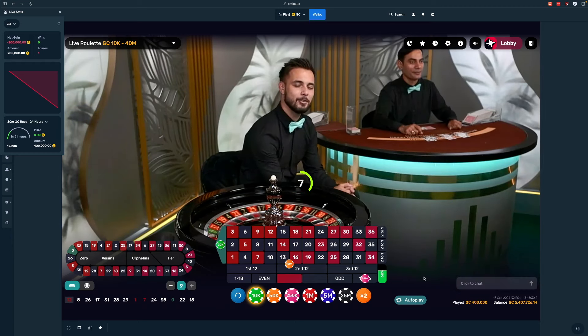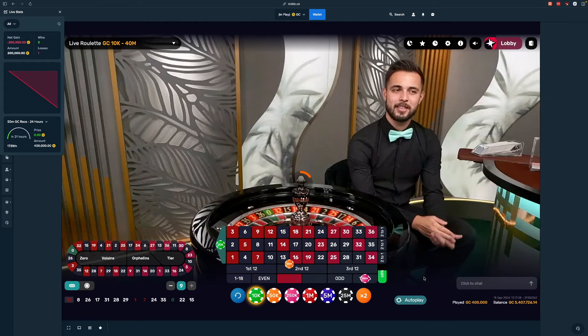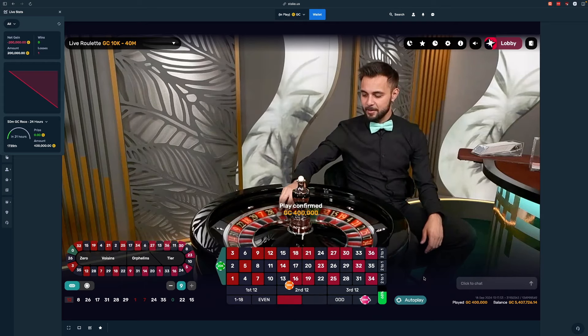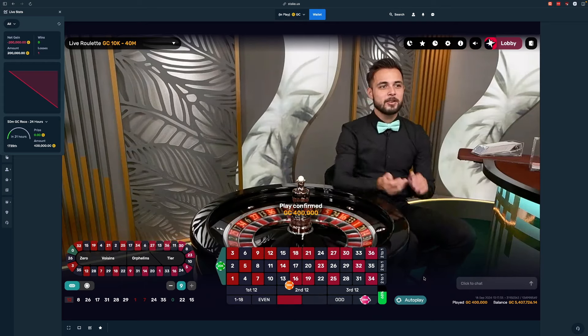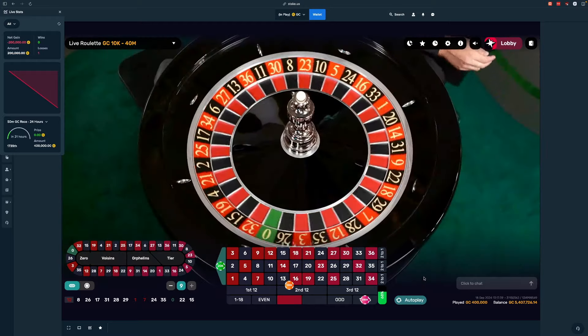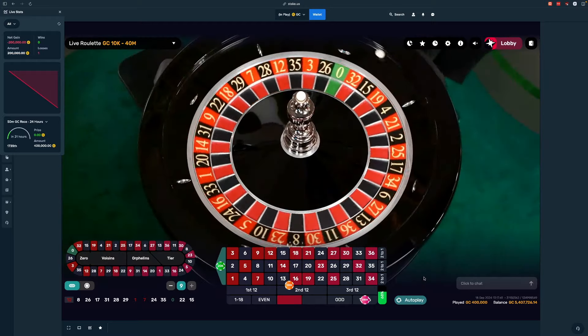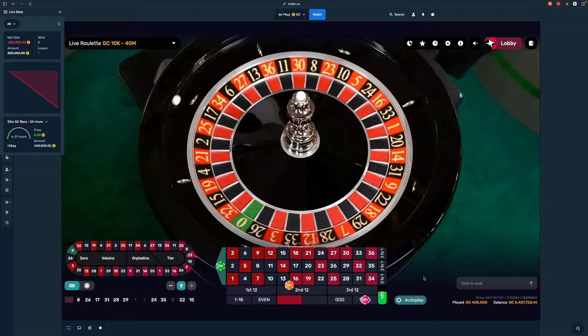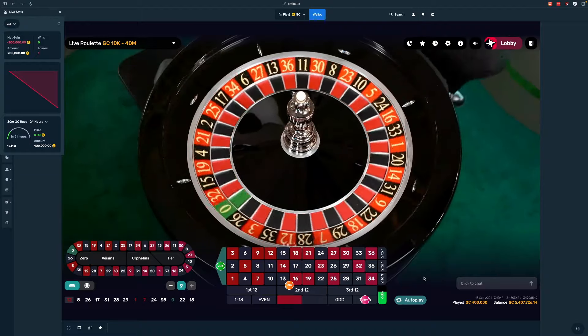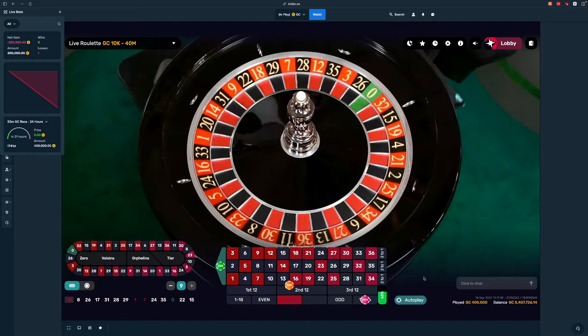Negative 200 to start off, that's alright, we'll get it back. This covers 25 of our 37 numbers, so the odds aren't too bad. Would be nice if we hit that zero — that'd be pretty cool.